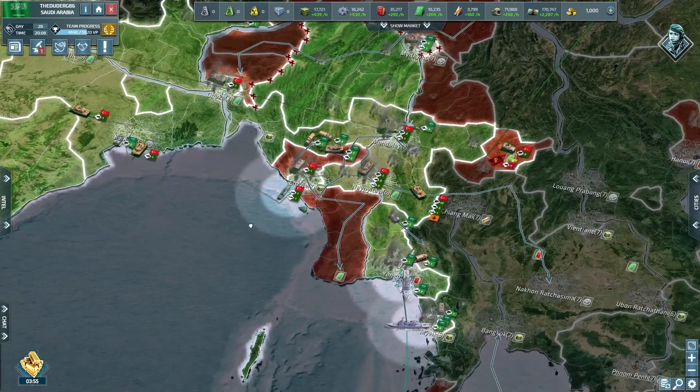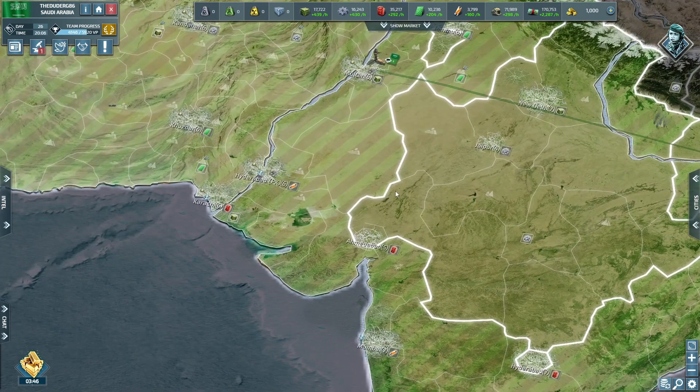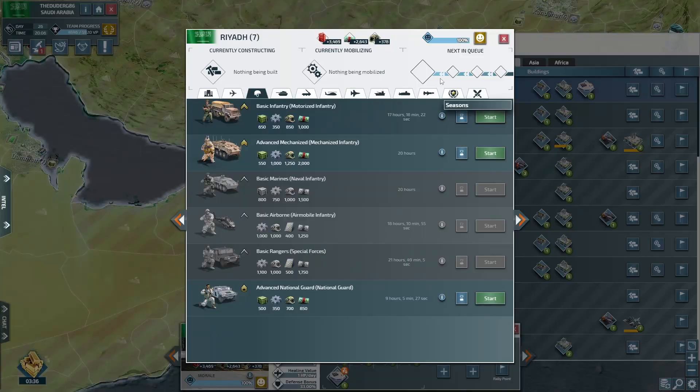That's pretty perfect. Right now what I want to do — I need some jets, guys. It's depressing me not having strikers. Strikers feel au naturel. We shall bring our cities up — anything with a level two is getting a striker from me.